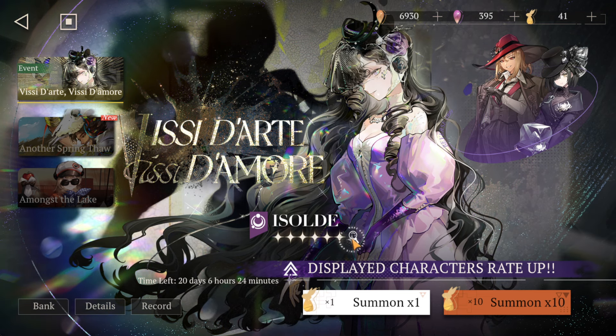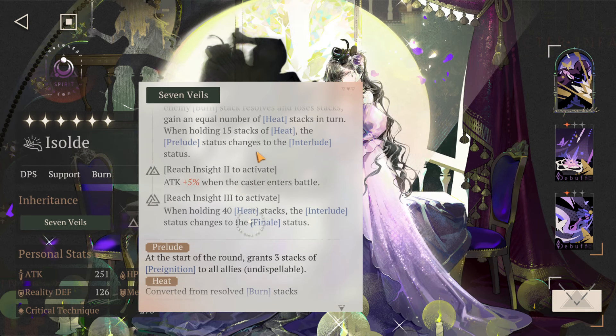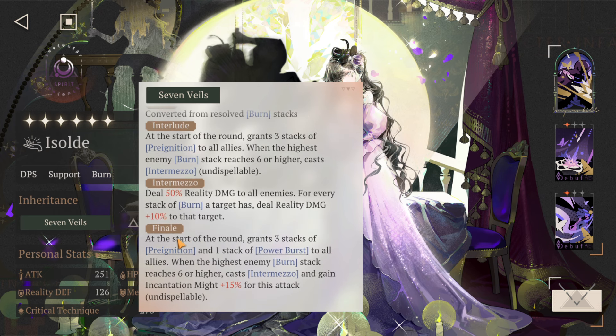So fingers crossed. But let's take a look at her character first. The reason why she's so damn strong is basically her Seven Veils mechanic, gained from her insight. She will enter Prelude, and then there is Interlude and Finale — that is how she works.